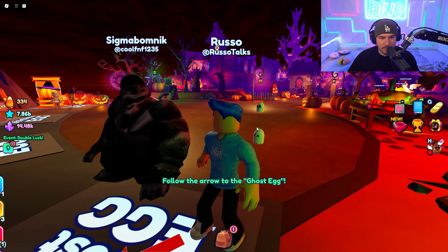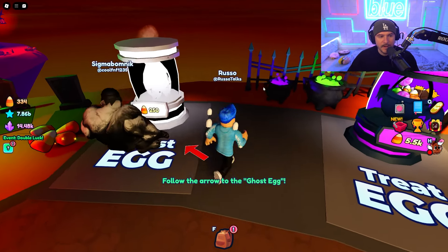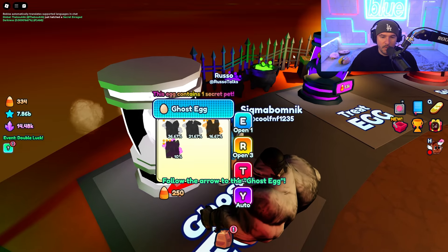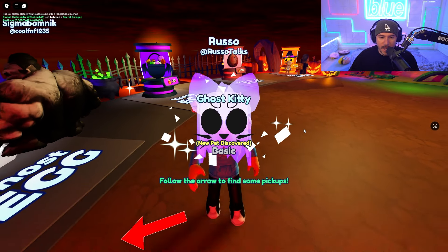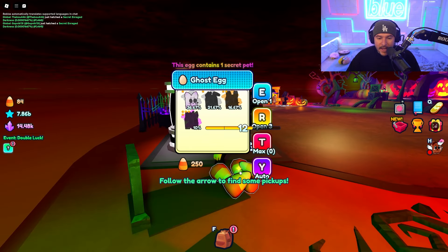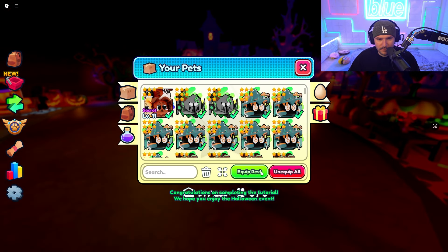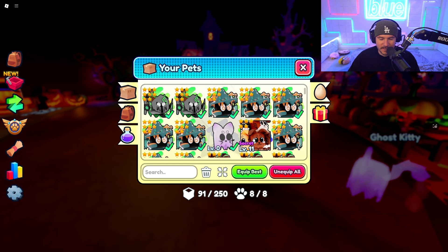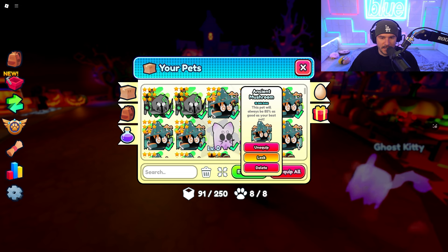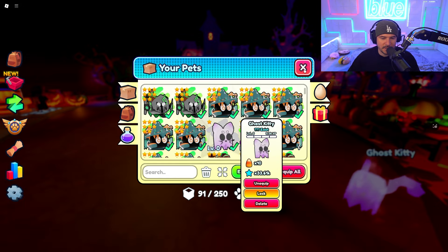Look at this! Who is that — Gorilla? Sigma Bomb Nick? He's kind of scaring me, but it's fine. Here's the ghost egg right here. Looks like it's going to cost 250 candy corn, which is the unique Halloween currency, and I just got some from breaking that coin pile. The ghost egg first hatch is going to be a ghost kitty — so freaking cute. I need to find my pets... there they are. I also have this secret pet — but actually this candy corn pet is my best pet in this area, so the secret is not better here.